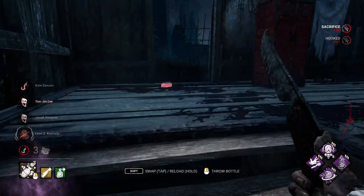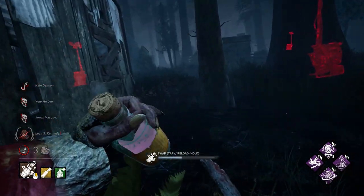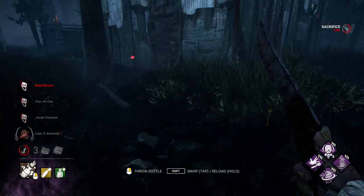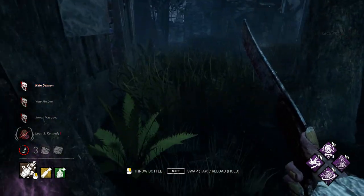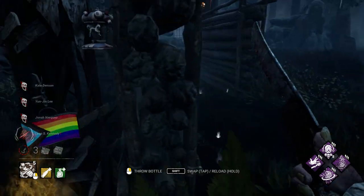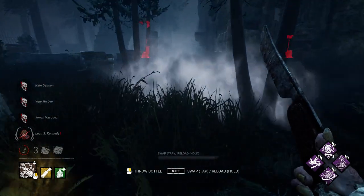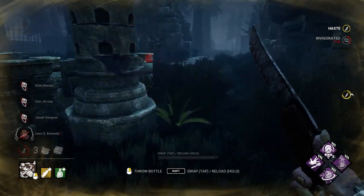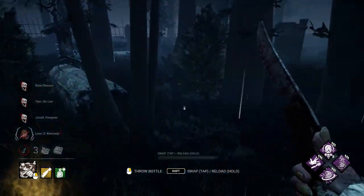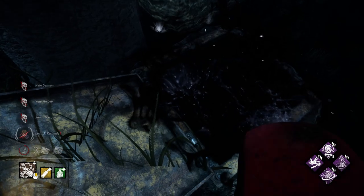That was pretty quick. Let's go find the hatch — they had a hatch offering. So now we just look for hatch and try to find Leon. Hatch is not around Killer Shack, so let's make a loop around the rest of the map. For the antidotes — the ones that make you go faster — it's good to throw them far ahead of you, because they do take a second to pop up into the yellow gas clouds. You do not get the effect until that cloud turns yellow. Here's hatch — let's close that.